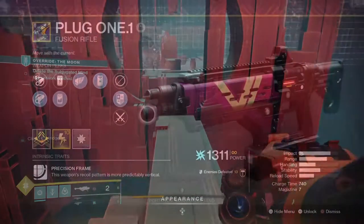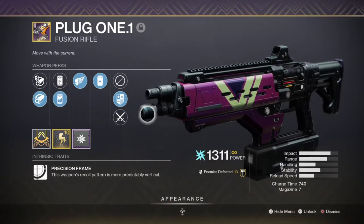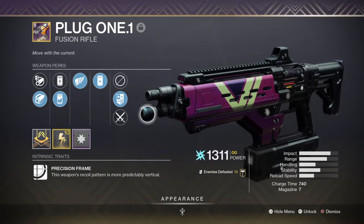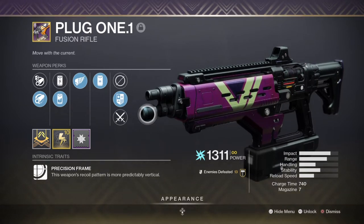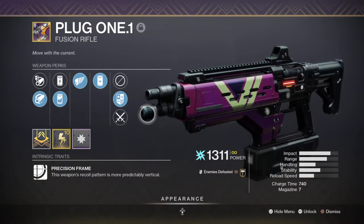With the primary comes the secondary, and I'm using the Plug One Fusion with Killing Wind and Reservoir Burst as an anti-minor enemy counter. Using a secondary without Adrenaline Junkie doesn't take too much away from the build, as it still supports the build in tough and rapidly growing environments. I went with this roll because I needed something with a lot of built-up damage against groups of different tiered enemies in case I get overwhelmed — the burst damage from Reservoir Burst is useful for breaking up large groups before picking off the rest with grenades.